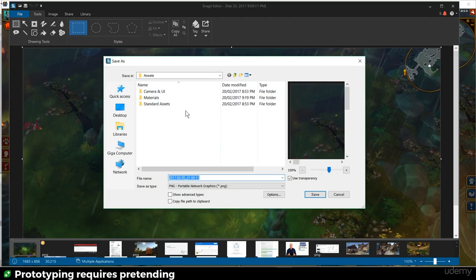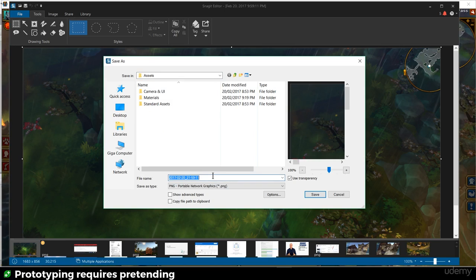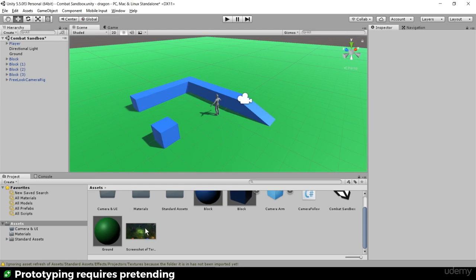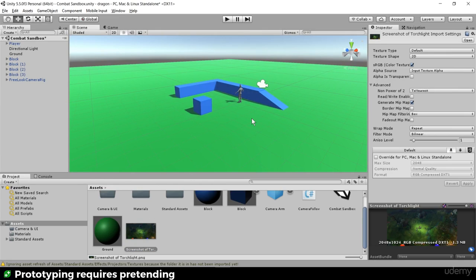I'm going to save the screenshot directly into our Unity assets folder. I've saved it in my repo's dragon assets folder and renamed it 'screenshot of Torchlight', then jump back into Unity — and there it is at the bottom. I've got my screenshot.